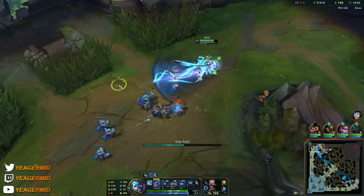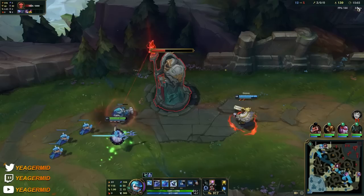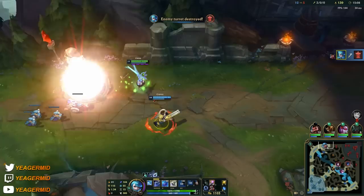That is a ridiculous amount of damage and healing. That's the power of Riftmaker and the passive. You can see I'm always trying to aim my stuff, and that slow helps make it easier to land the Qs. So try to combine your ultimate with your Q, especially if the target is mobile, because that slow might actually end up helping you a lot.